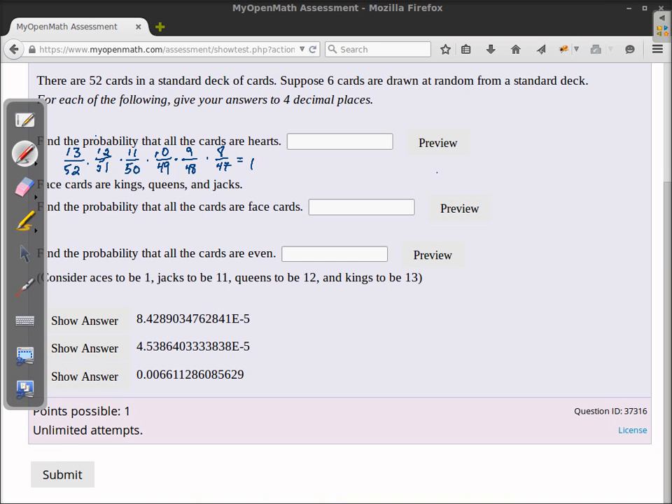That comes out to be about 0.000084289. Rounding to four decimal places, our fourth decimal place is zero, but the eight tells us to round up to one, so the answer is 0.0001.